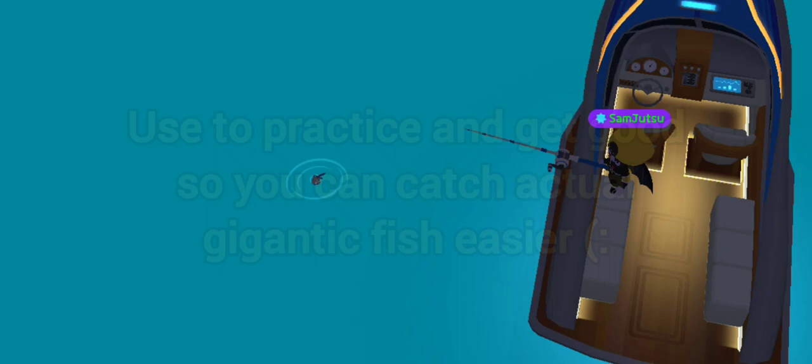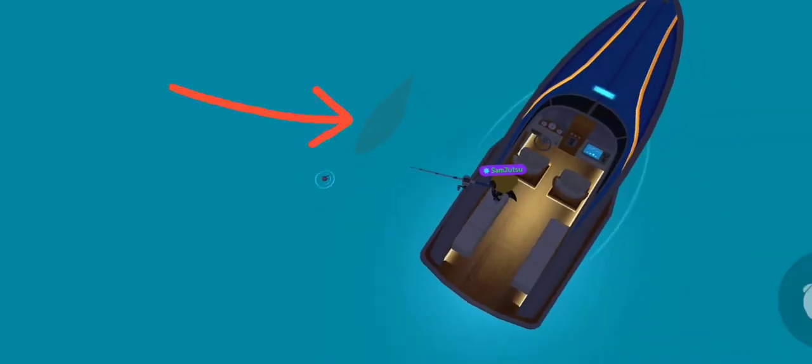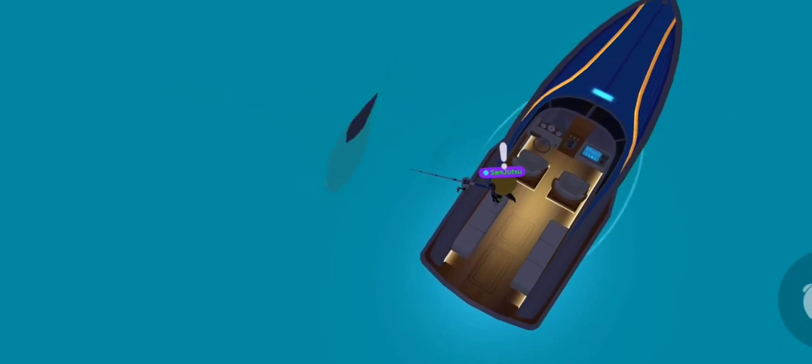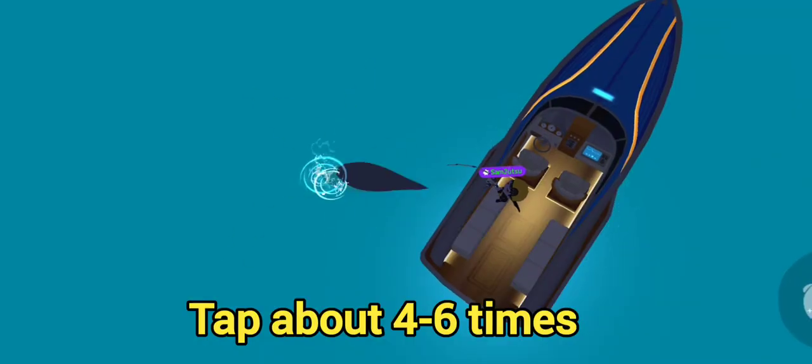It's to teach you how to practice and we all need to practice. So when the fish spawns, you can obviously tell this is gigantic and not a regular fish. Then you're gonna wait for him to bite like a normal fish, but as soon as he bites, instead of clicking this button like a normal fish, you're gonna spam tap it.